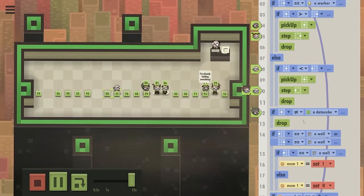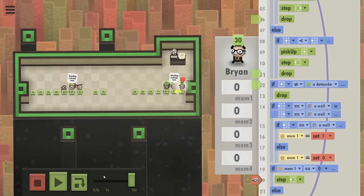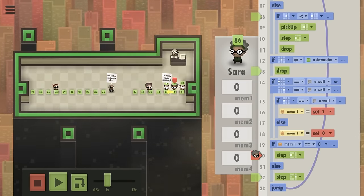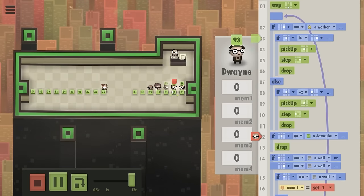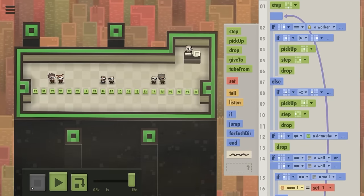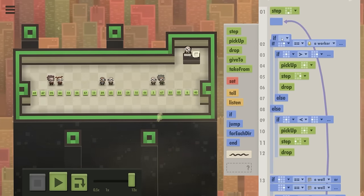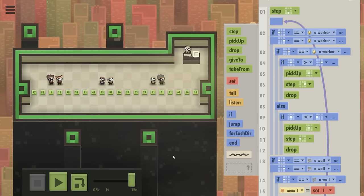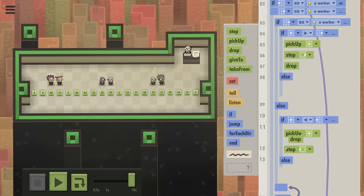The code is not working and instead of fixing it I just put a bandage on it. This guy is stuck, he's trying to step left. This lady is also trying to step left, and this other one is trying to step right — it's completely deadlocked. Should I do something with the tell and listen commands, like one person being the leader? What if I loop this part: if there is a worker to the left or right of you, you do this — so hopefully you stay in sync.